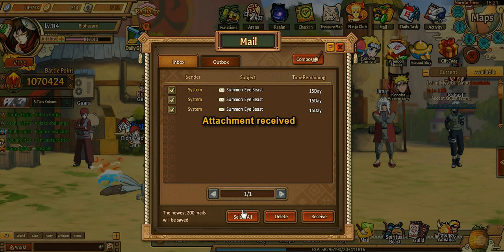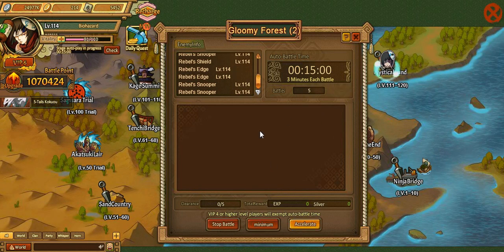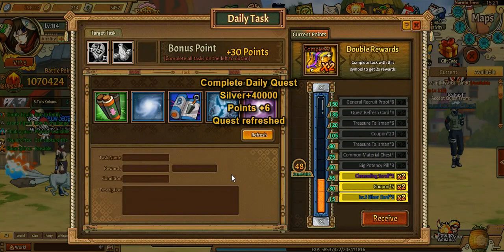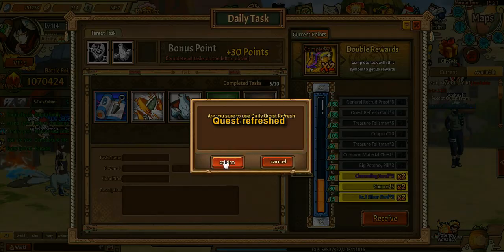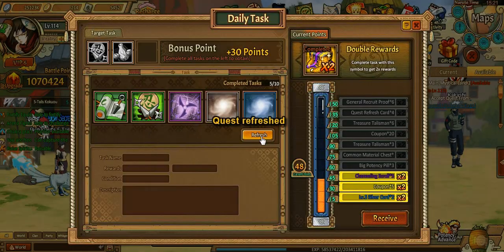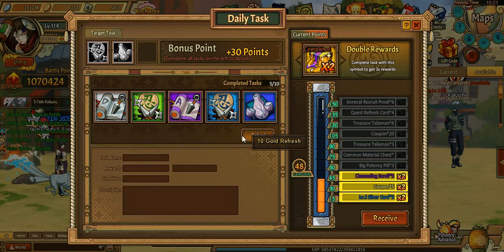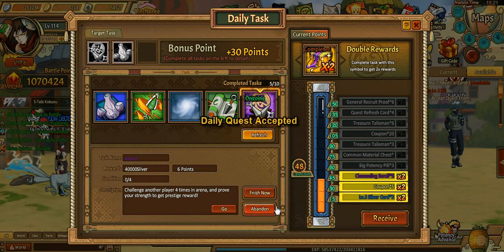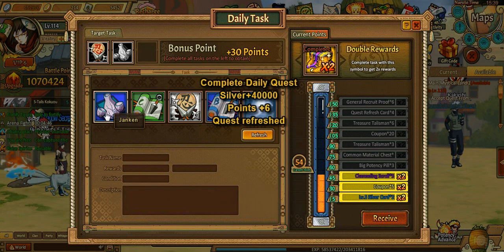I doubt even topping up that much — you'd probably get him before you topped up that much. He probably costs around 40 to 60k gold, maybe even less. I'm guessing around 40k gold, maybe a little bit more. I believe Itachi was like 60 or 70 so he's probably in that range as well. But they did kind of nerf his skills compared to the other version of the game — I believe it was 200% and now it's 180% growth rate.